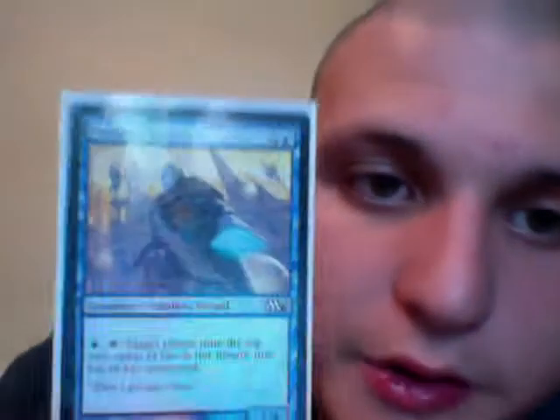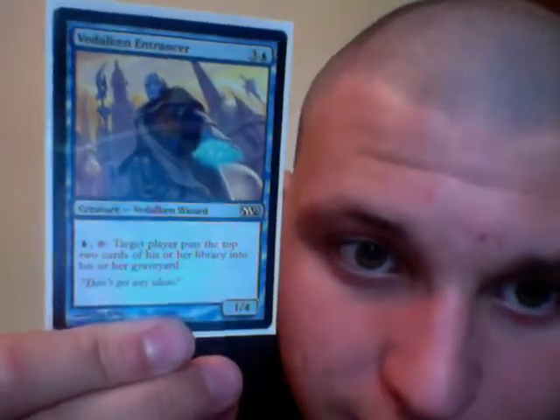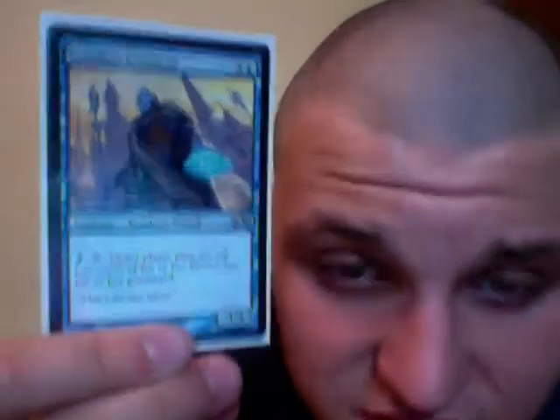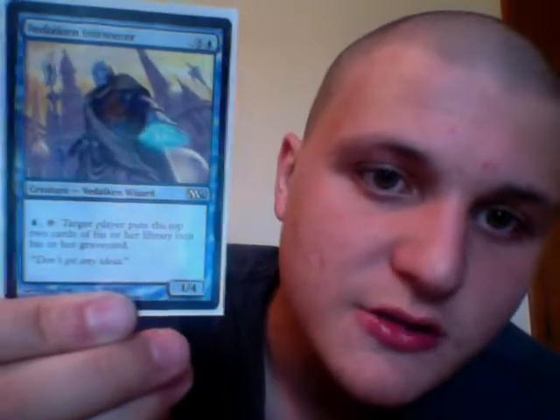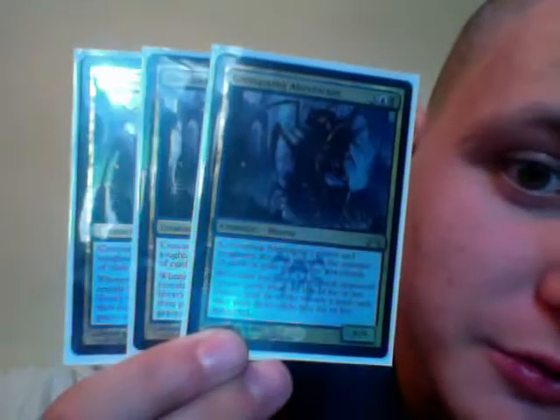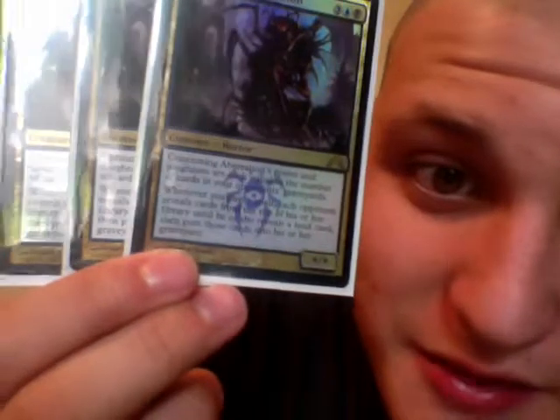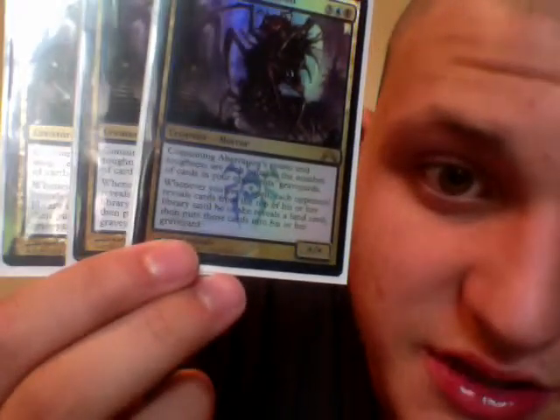We have 1 Vedalken Entrancer — 1 blue, 3 colorless. Tap 1 blue and this card: target player puts the top 2 cards of his or her library into his or her graveyard, and it is a 1/4. I hate these cards — then again, I love them at the same time. 3 Consuming Aberrations — 1 black, 1 blue, 3 colorless. Consuming Aberration's power and toughness are each equal to the number of cards in your opponent's graveyards. Whenever you cast a spell, each opponent reveals cards from the top of his or her library until he or she reveals a land card, then puts those cards into his or her graveyard. Those are powerful as hell for this deck.